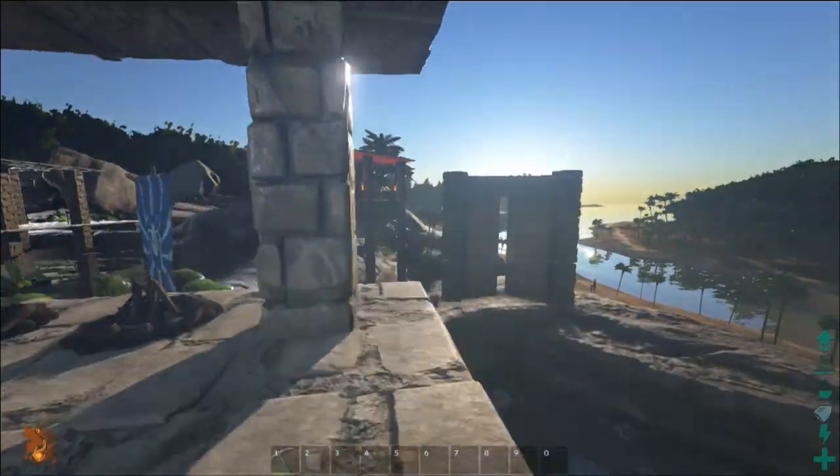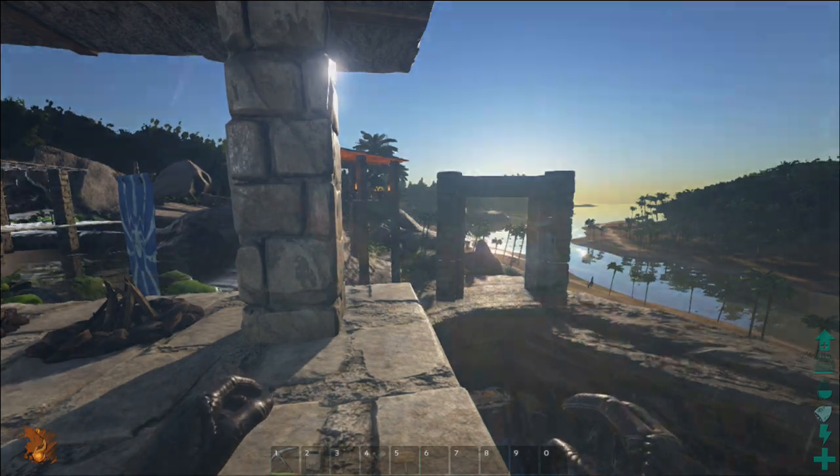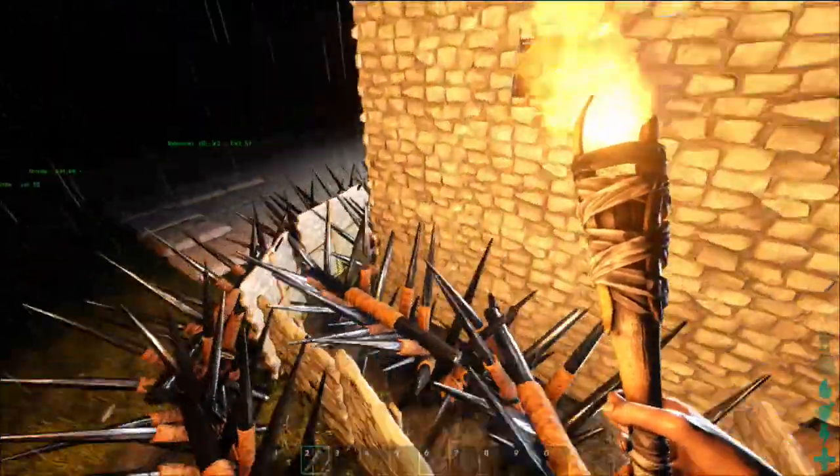It's also really useful for bases with roosts, as we all know how painful it is to try and close a roost when you're on a flying mount and you end up falling off — well, yeah, I don't really need to continue that, do I?